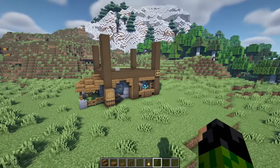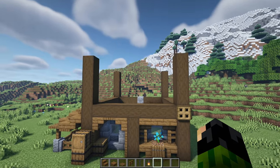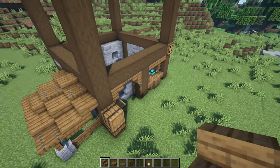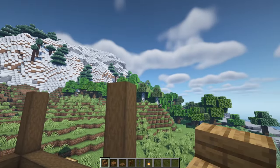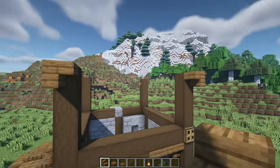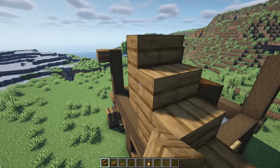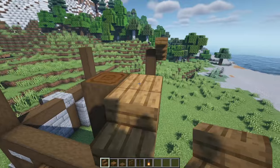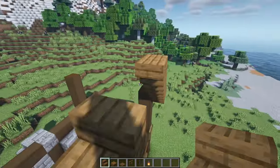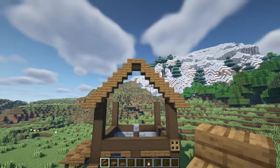That is the bottom section all done, now we're going to jump up to the roof - skipping the middle section for now to come back to later. Coming round to the right hand side, have an upside down stair on the top block of both pillars facing inwards, then a regular stair coming off the back of those, and repeat this process until they eventually meet in the middle, where we can then have an upside down stair in the centre block.